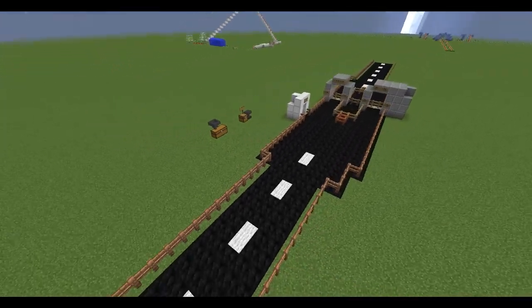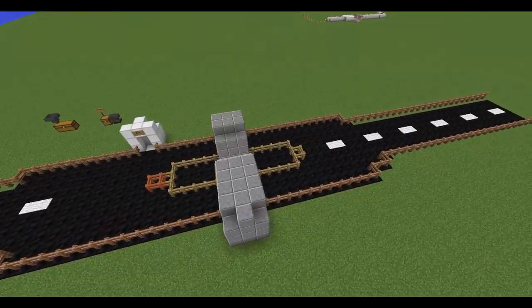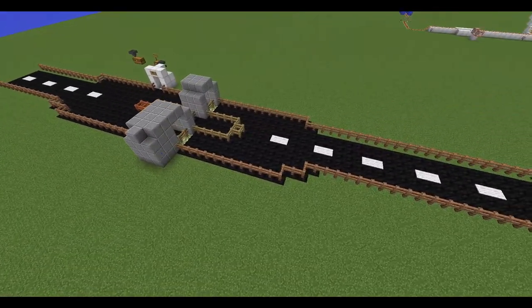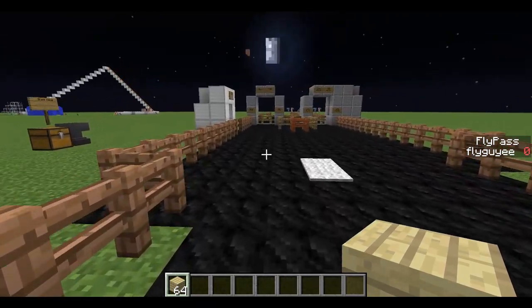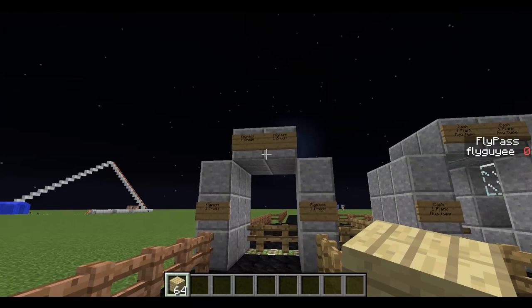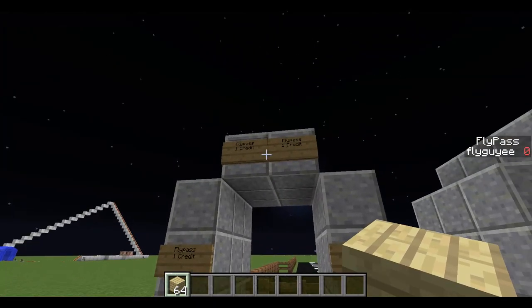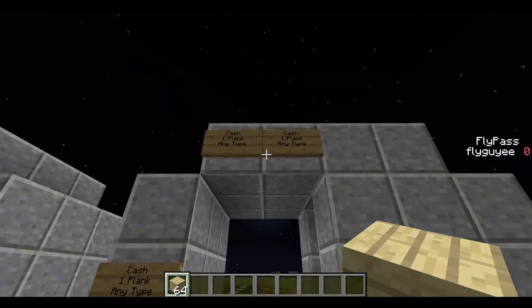Hey YouTubers, it's FlyGuy, and today I am going to be showing you my tollbooths that I made in Minecraft. So I have this highway here, and you're traveling down the highway when you come across these tollbooths. On this side you have FlyPass, which is the equivalent of EasyPass. And then on this side, you have a Cash booth.